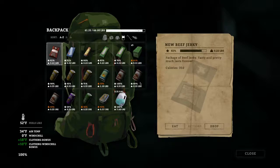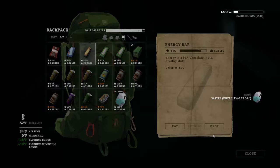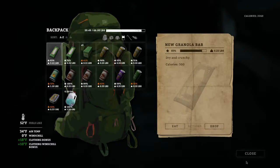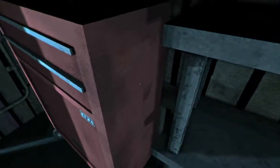Let's take a drink before we die, eat the energy bar, some beef jerky, and a chocolate bar. I'm glad this isn't like reality because the character would be so fat after eating all of this.